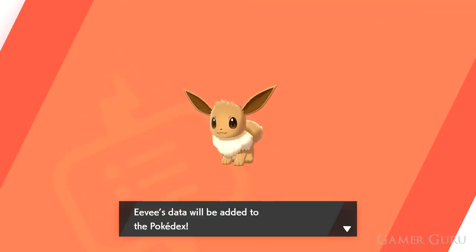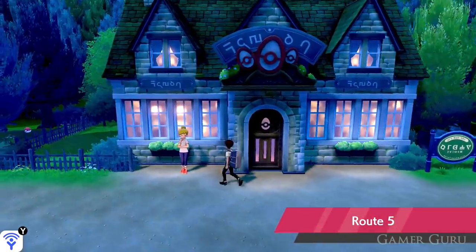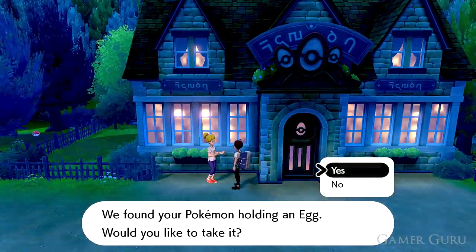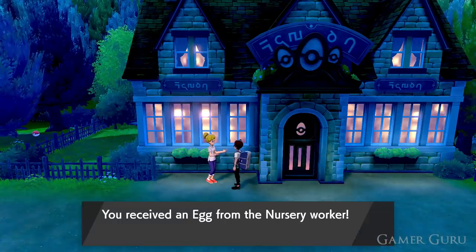Take her to the daycare centre on route number 5. Here if you leave it with another compatible Pokemon, they will lay Eevee eggs, and they lay eggs on this game so much quicker than they used to on some of the older versions. So just come back every now and then and collect another Eevee egg.